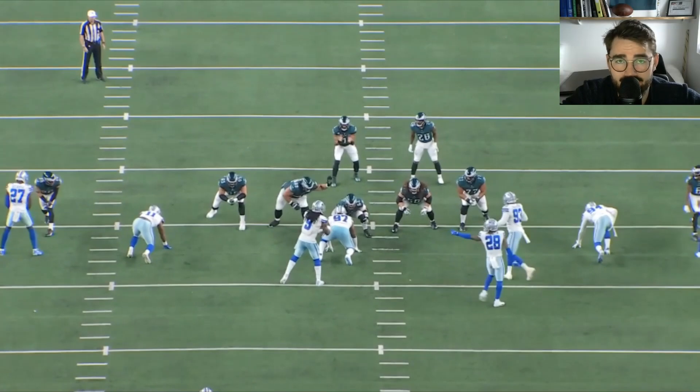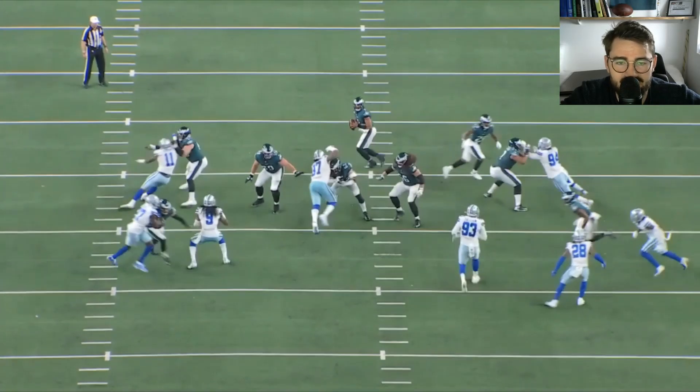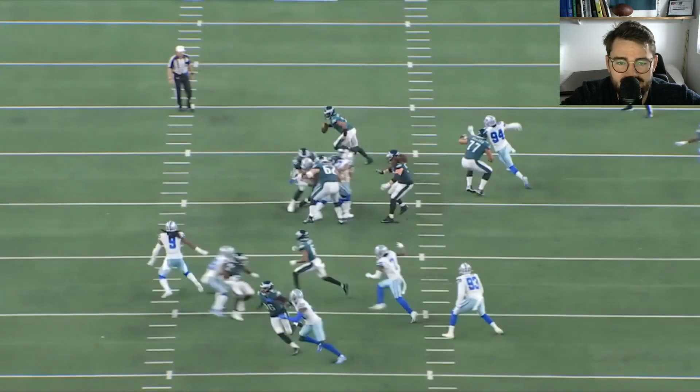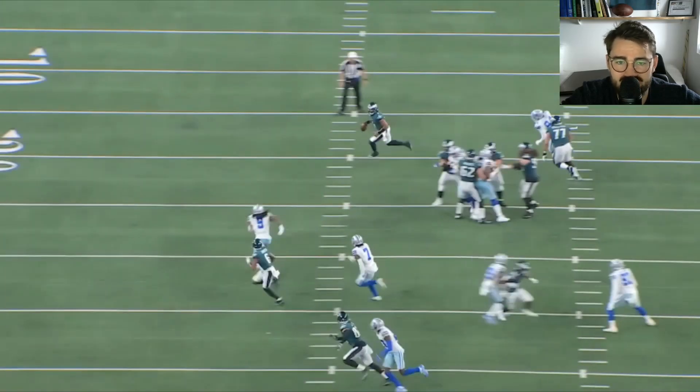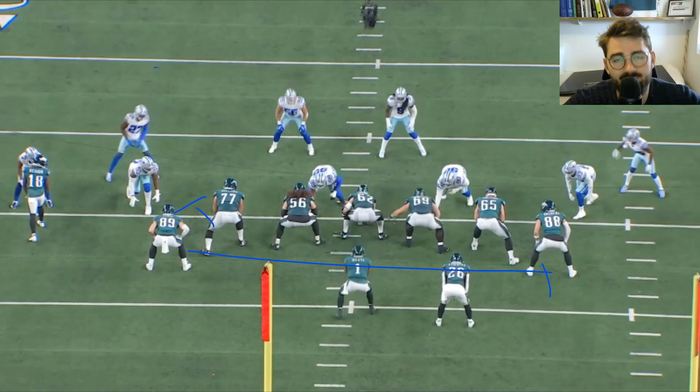On third down, this is not a designed rollout, although you'll see Hurts scramble out of the pocket quickly. Dillard is up against Randy Gregory in the wide nine technique. He takes a very good angle with wide, deep kick steps initially, then gets good contact on Gregory, keeping that primary upfield angle. When Randy tries to counter and rip under, Dillard is in full control and can drive him upfield. If Hurts had stayed in the pocket, he would have had a clean pocket to work with.